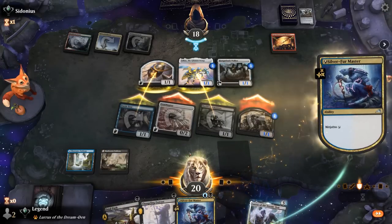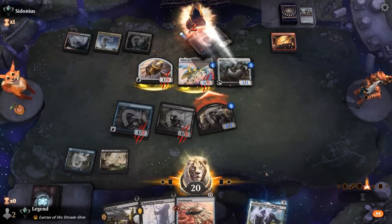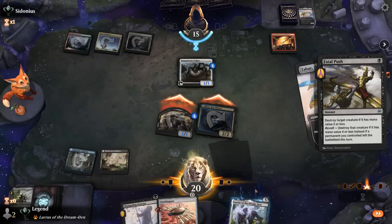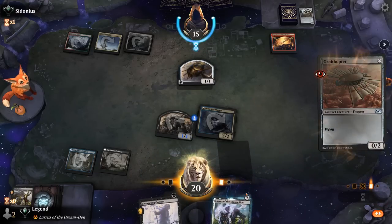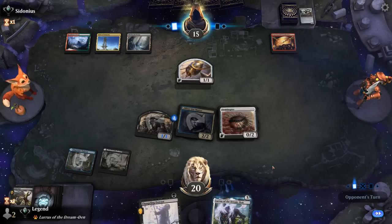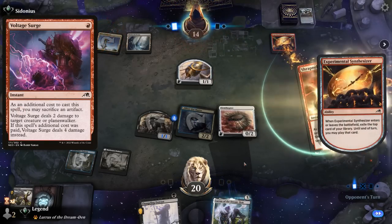Ninjutsu for Blue, pick up Ornithopter. Before Hangerback picks up that +1 counter from Zabaz, we can Fatal Push it so our opponent only gets one Thopter token. The board looks a bit cleaner, but we don't have much action left in hand. We'd love to find a Foundry, especially with Ornithopter and Changeling Outcast in play. The opponent might be running Voltage Surge or Shrapnel Blast.